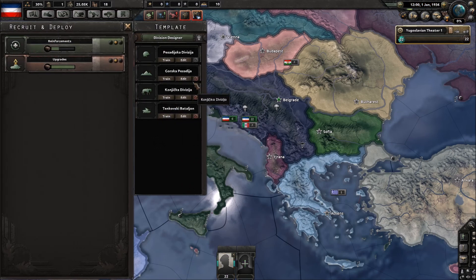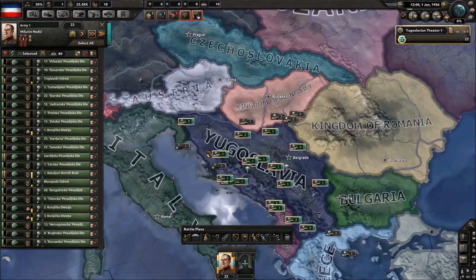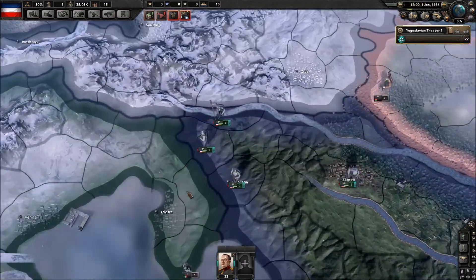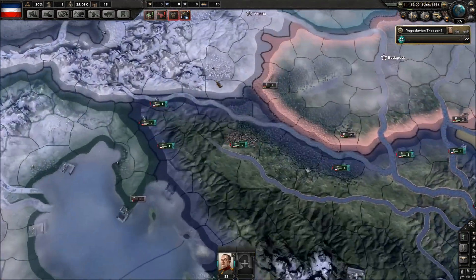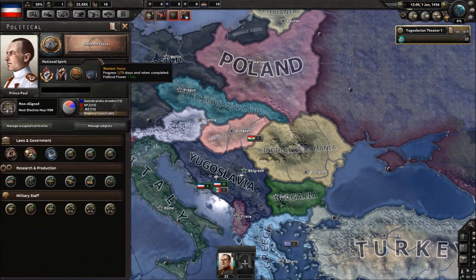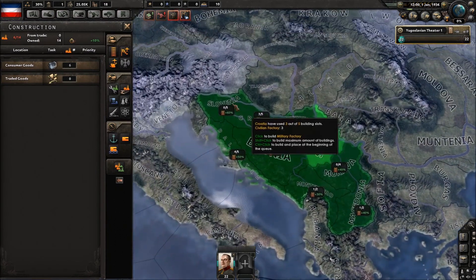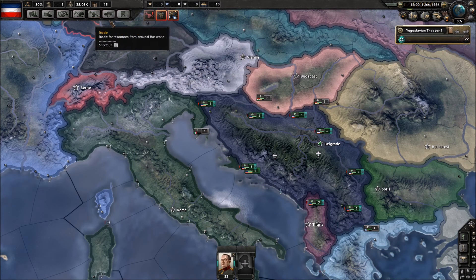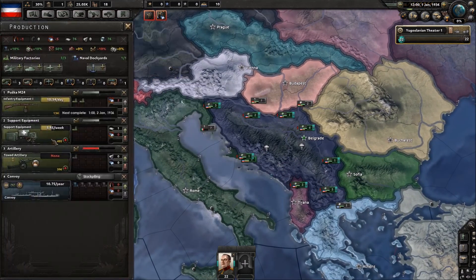Switch all of these units out for infantry and delete that one. You can save the mountaineers if you want, but I won't do that in this video. I would actually recommend you do keep them on either the Greek border, Bulgaria, Romania, or Austria — somewhere with mountains. I'm going to be joining the Germans and Italy, though I'm not actually going to switch ideology because there's no reason to in multiplayer since I'm not going to declare any wars.